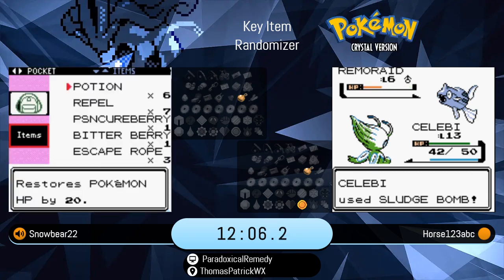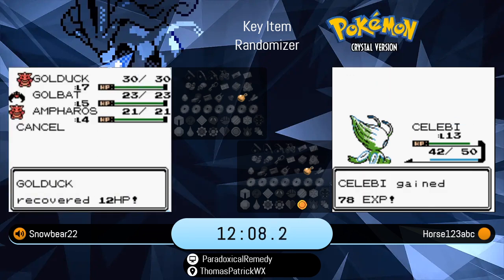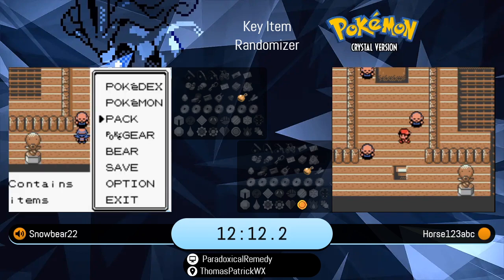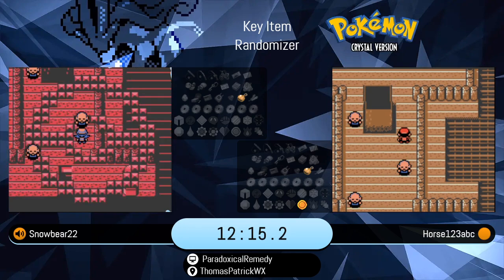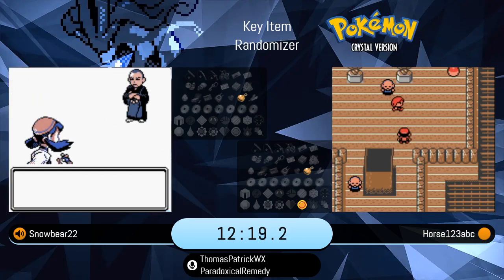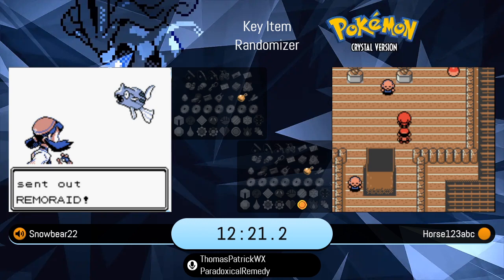Celebi, being one of the legendary or mythical Pokemon if you will, has 100 base stat in every single stat — HP, attack, defense, everything. So it's pretty even, and it's got some great special moves to boot.